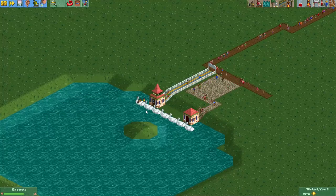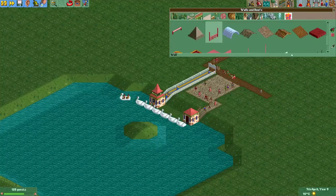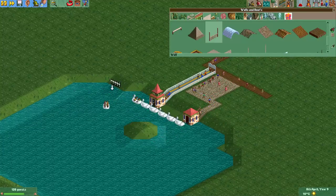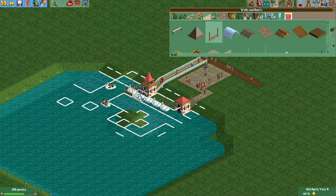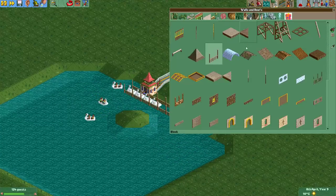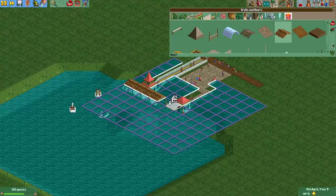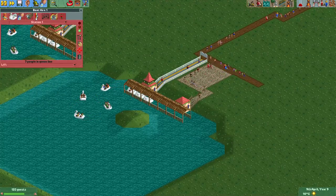Now, since the entire track is invisible, you'll probably want to make sort of a station. So I will just make something really, really simple now, just for demonstration purposes. Let's disable clearance checks and just make a little wall next to it. Normally I would put some more effort into this, but this is just a demonstration. There we have it — a little station for our boat ride.